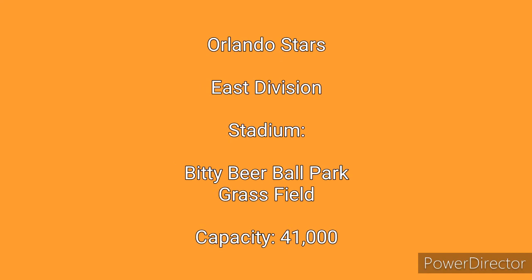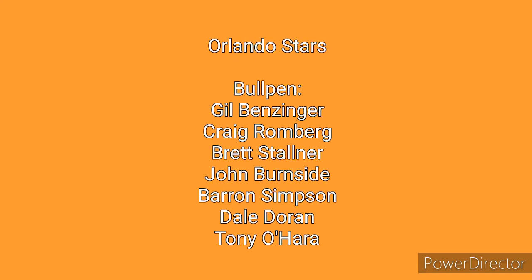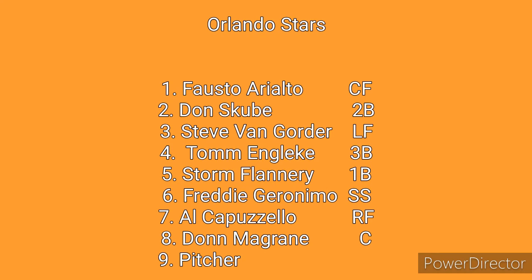The fourth team in the Eastern Division will be the Orlando Stars, who play in Biddy Beer Ballpark, a grass field stadium with a capacity of 41,000. The walls in this field are a lot shorter than the other ballparks in the league. The starting rotation consists of Lonnie Robertson, Herc Webster, Sergio Orta, Alex Moreno, and Victor James — a fairly weak pitching staff that doesn't look to go too far in too many games. The Stars may be competing for the weakest bullpen with the Nashville Countrymen, featuring Gil Benziger, Craig Romberg, Brett Stoner, John Burnside, Barron Simpson, Dale Duran, and closer Tony O'Hara. A team with a weak pitching staff usually needs their lineup to keep them in games, and the Orlando Stars may not have that advantage.